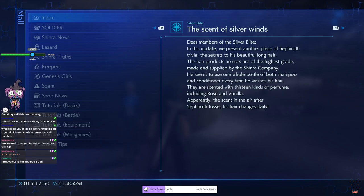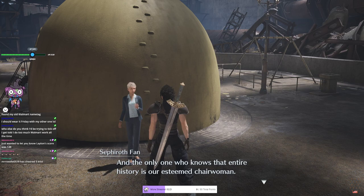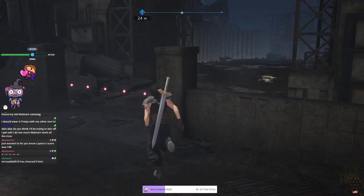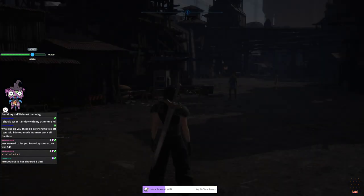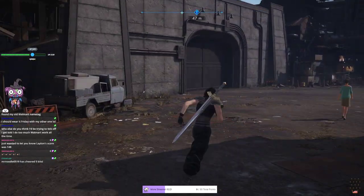The Silver Elite newsletter reveals Sephiroth's hair care secrets: he uses highest-grade hair products supplied by the Shinra company, one whole bottle each of shampoo and conditioner every wash, scented with 13 kinds of perfume including rose and vanilla. The streamer calls this wasteful. The newsletter hints at a mysterious leader who has never shown her face in public. The streamer wonders if they'll end up finding this person.